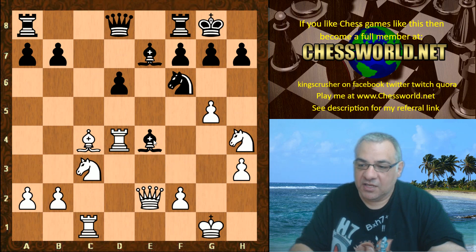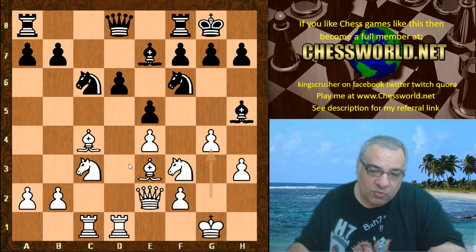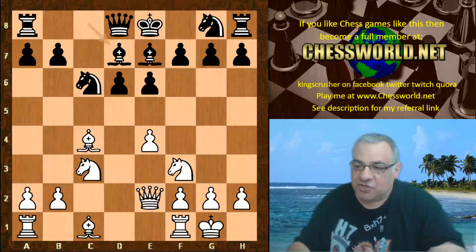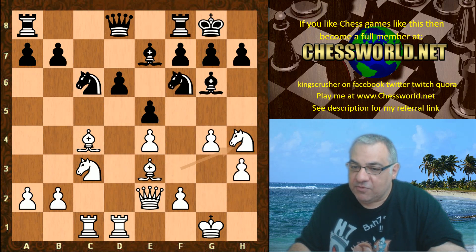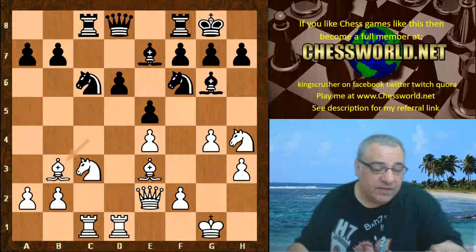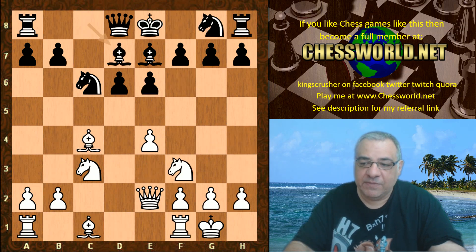If that's the best black can do, that's a disaster for black. The line with g4 is available to white with the idea of Nh4. This alternative mainline is interesting, but back to the game: Bishop d7. After Nh4, a calm move like Rook c8, white will be fine after Bishop b3. White technically has a small edge according to Stockfish in this position. This bishop is a bit of a prisoner on e7.